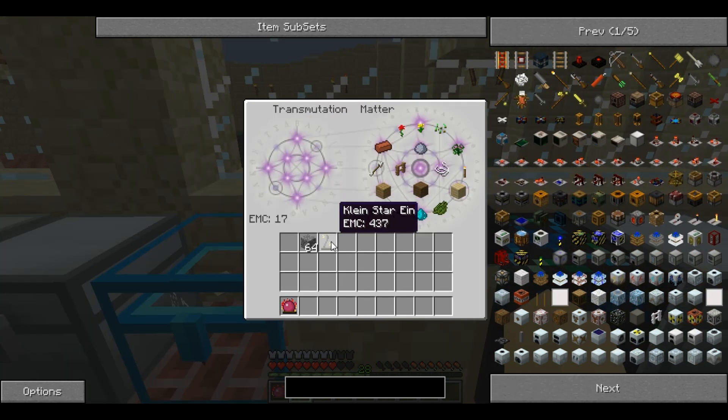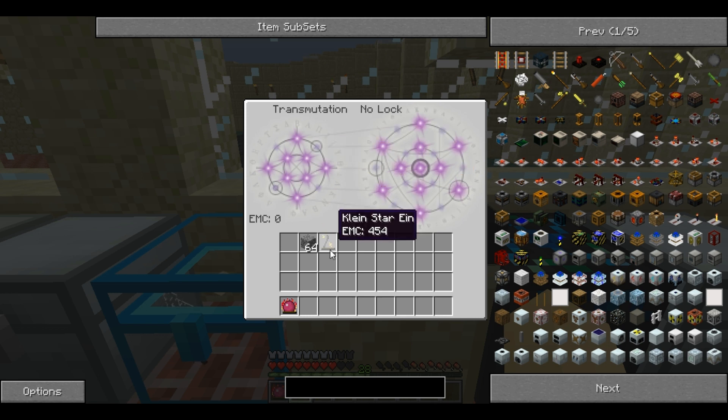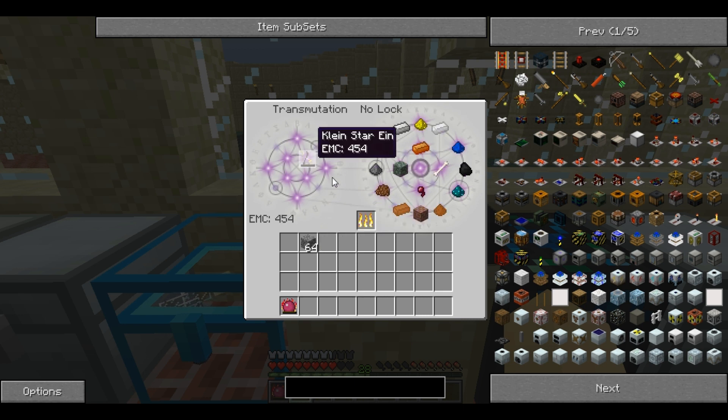Perhaps the most valuable aspect of the Kleinstar is when it is used in conjunction with the transmutation tablet. As you can see here, the tablet has 17 EMC stored. If you place the Kleinstar on the left hand side, it gets added to the Kleinstar system and will take away anything that was stored. As you can see, the matter lock is gone. So if I add that back on, I can make both fuel and matter. And it is by this system that you can transfer and make anything from anything else using the tablet.